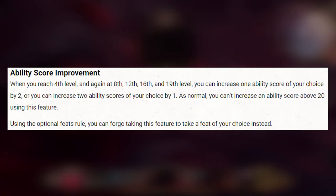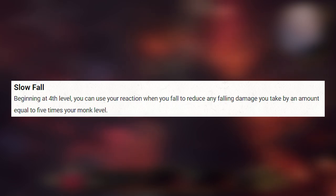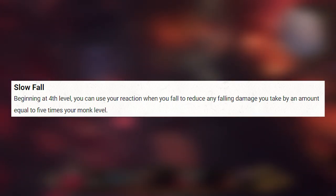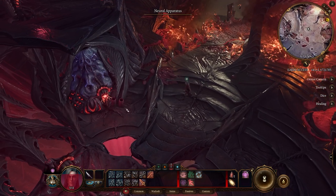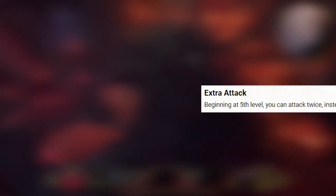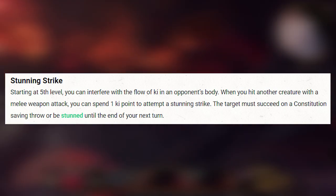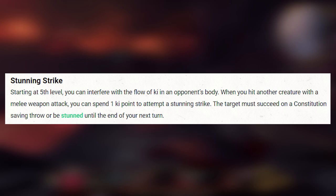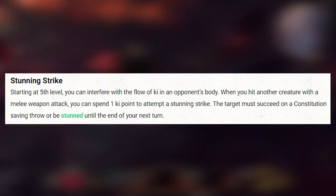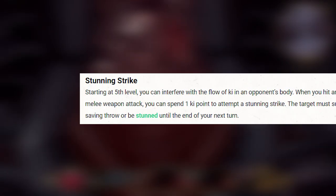At level 4 all Monks get the ability score improvement or can pick a feat, but also gain the Slow Fall ability. As the name suggests, you won't actually fall slower — you just take less falling damage. But who knows, maybe in Baldur's Gate 3 you will fall slower. And at level 5 they also gain their Extra Attack ability and the powerful Stunning Strike skill. Whenever you hit a creature with a melee weapon attack you can spend 1 ki point to attempt to stun the target, and if they fail their saving throw they are stunned. The melee weapon attack also counts for your fists, so be prepared to stun a lot of enemies.